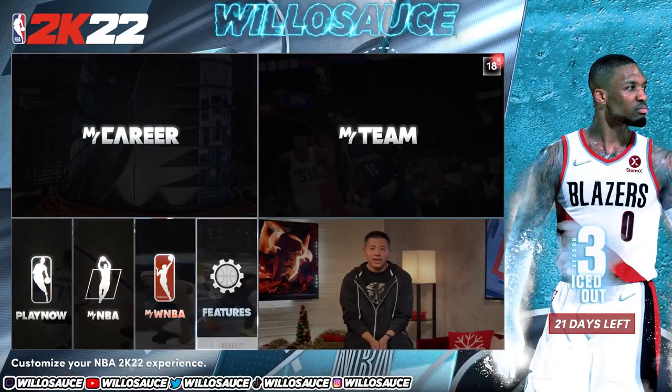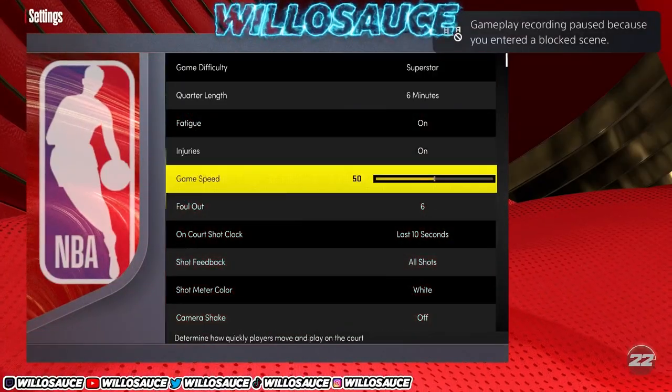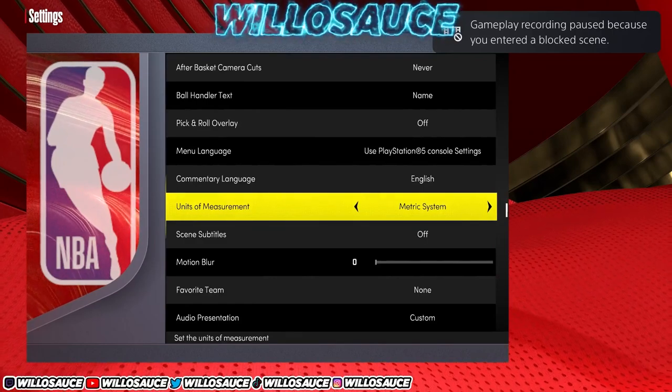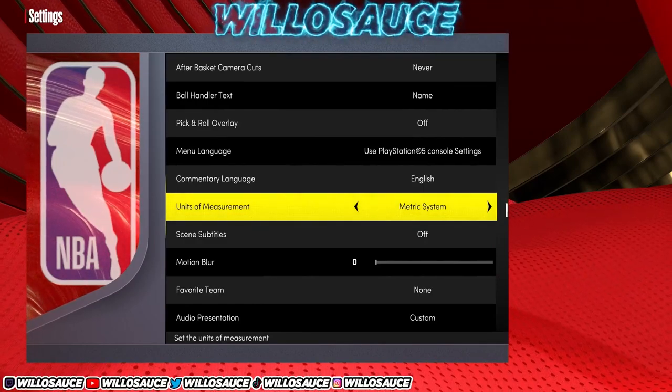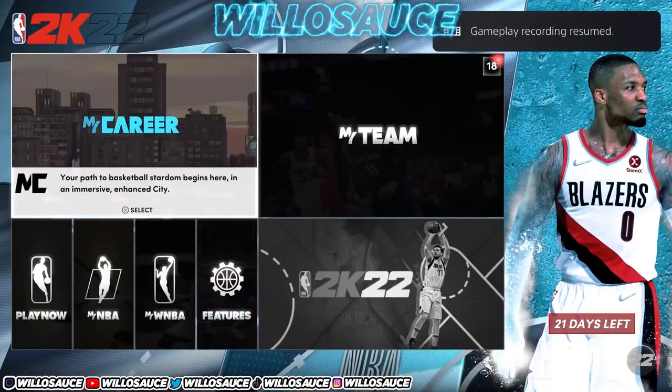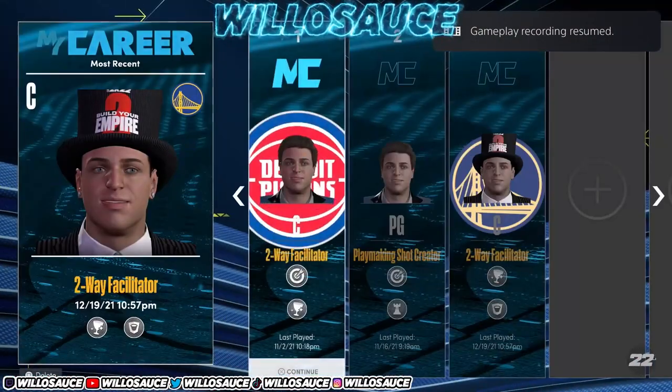The first step is to go to Features, then Settings, and scroll down to make sure your units of measurement are on the imperial system. You need to be on imperial system to start, or this will not work. Then go ahead and make a brand new build.